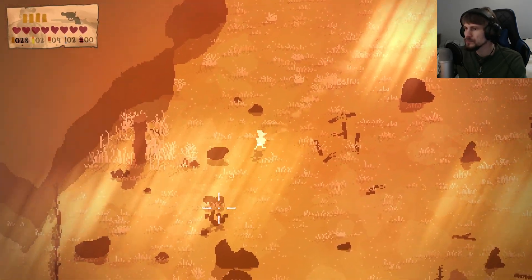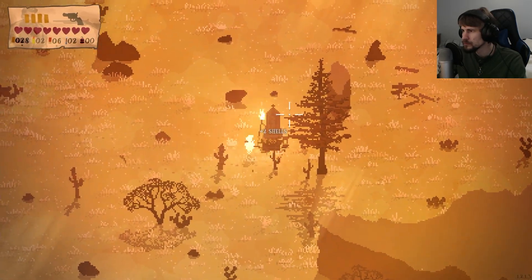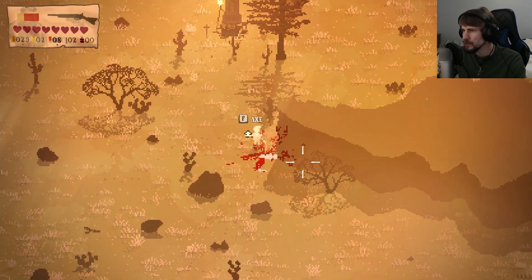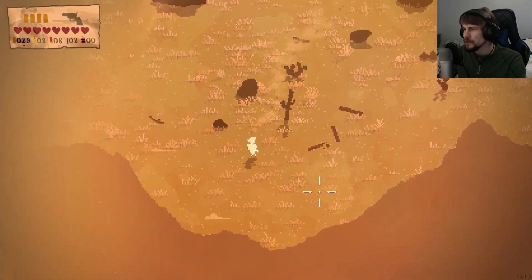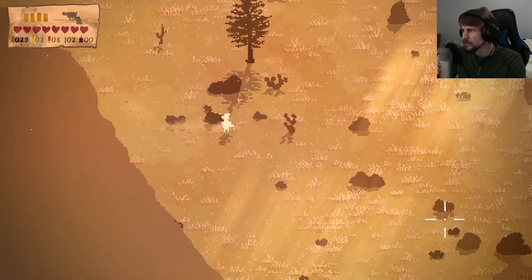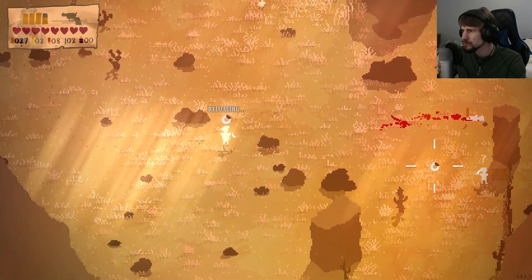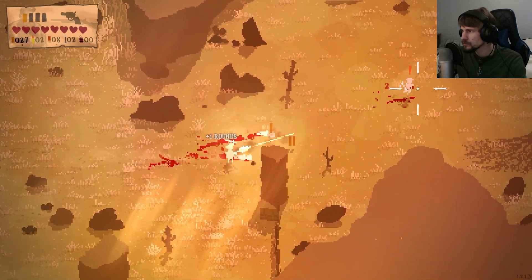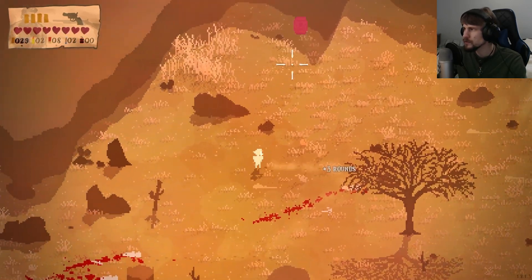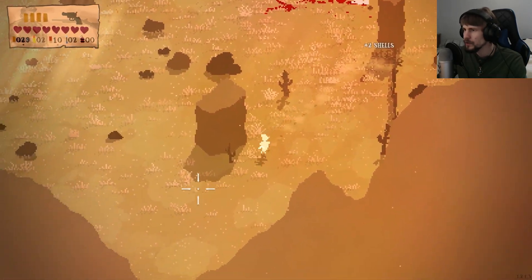There we go — a few more shells. You have an axe, but you never really want to take a knife to a gunfight, so we'll probably want to avoid melee weapons a lot. Taking those explosive barrels — they'll leave something behind. Oh, there's a crate with more shells.